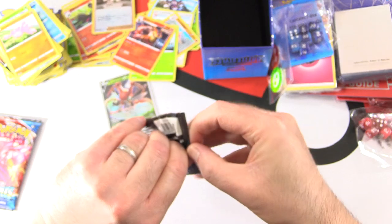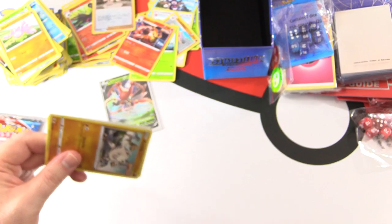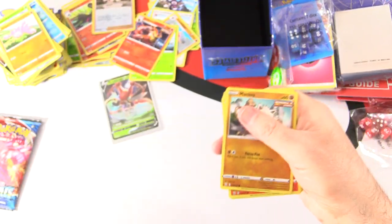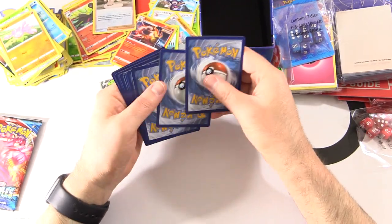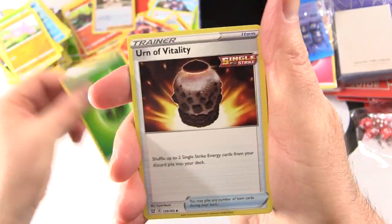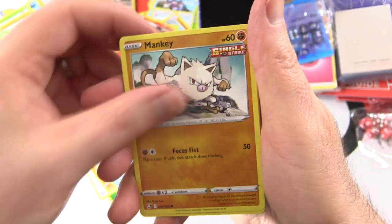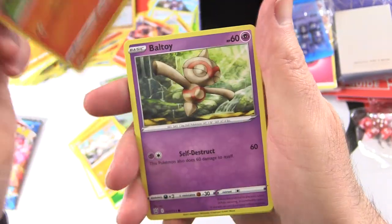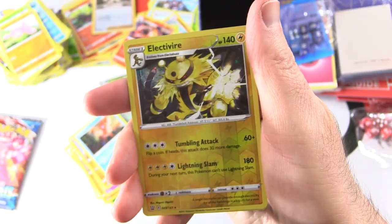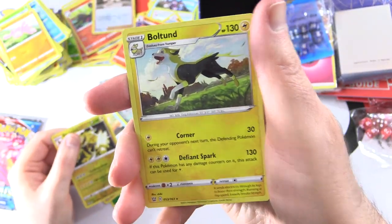Last two packs. Pack seven has a code card: Grass Energy, Urn of Vitality, Gourdurr, Seedra, Mankey, Sizzlipede, Baltoy, Timbur, Corphish, Electivire Reverse Holo. And Boltund.